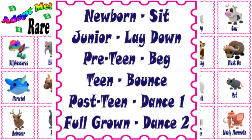Here are the tricks that a brown bear learns in order. Newborn: sit. Junior: lay down. Pre-teen: beg. Teen: bounce. Post-teen: dance 1. Full-grown: dance 2.